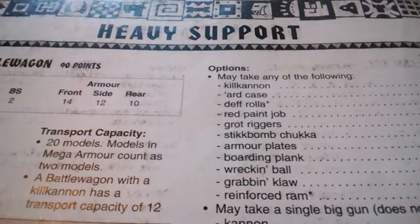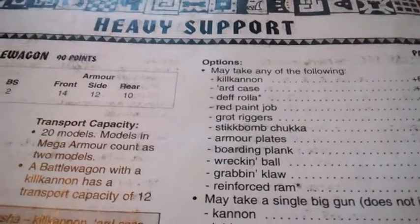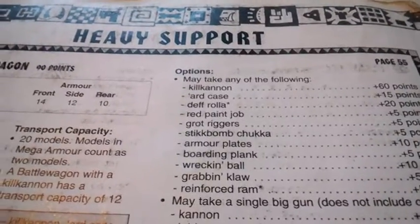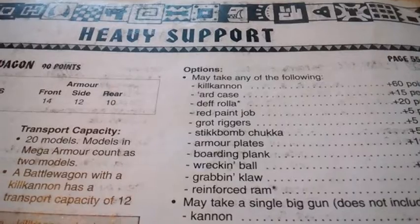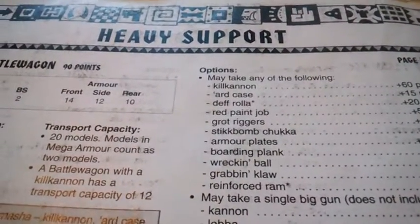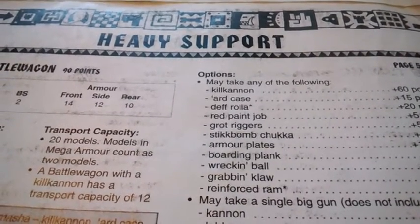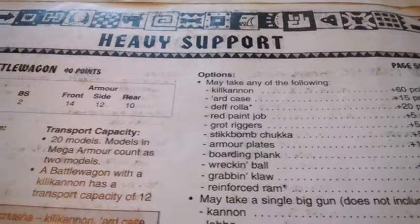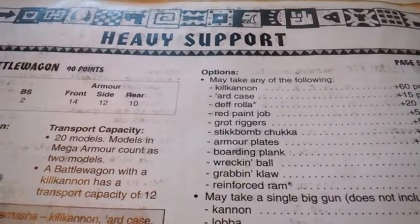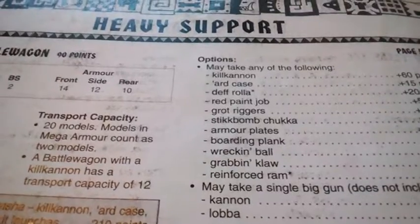The Hard Case allows the vehicle to lose the open top rule for 15 points. Assaulting now becomes harder, but destroying it also becomes harder. The Death Roller causes extra hits on units when it tank shocks, and more again when it's death or glory — D6 strength 10 for tank shocking and extra D6 strength 10 for death or glory, but no AP unfortunately.